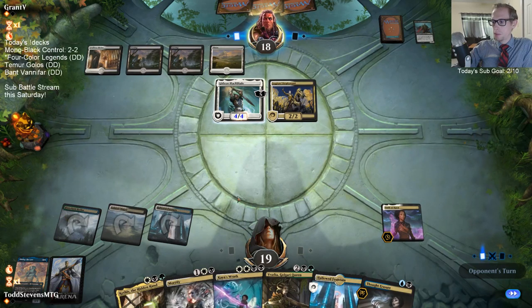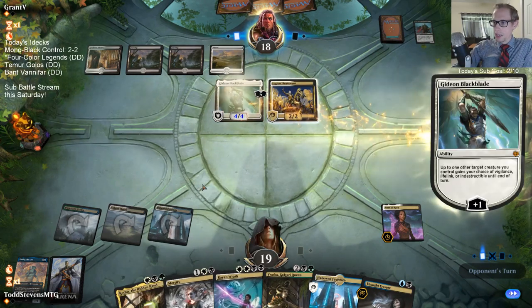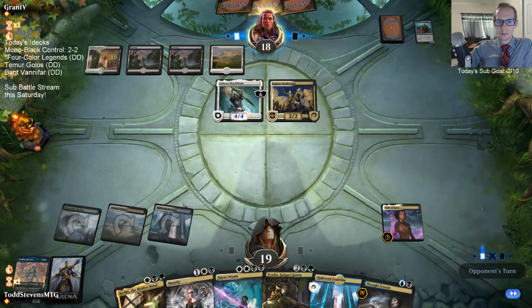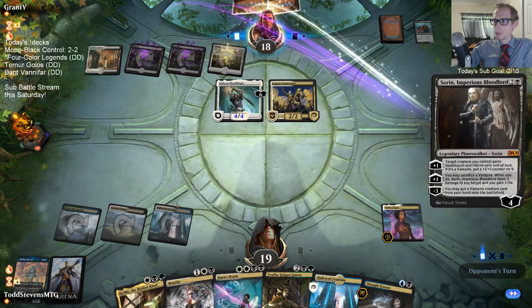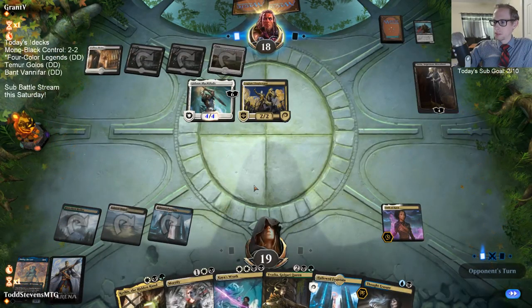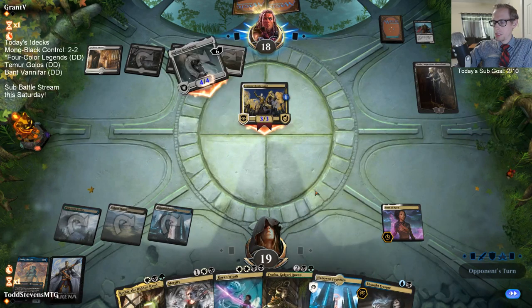We'll see by turn five if we draw another black source for Kaya's Wrath - this Harbor isn't casting it. Down to 12, shock down to 10. Yuck.